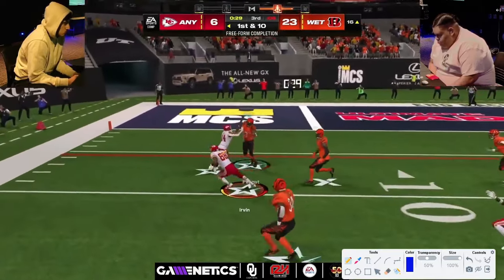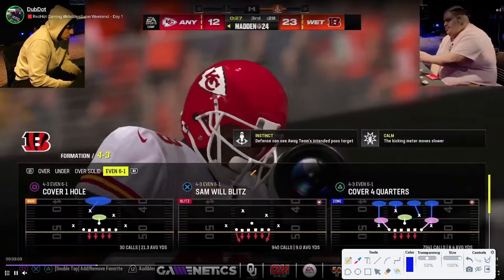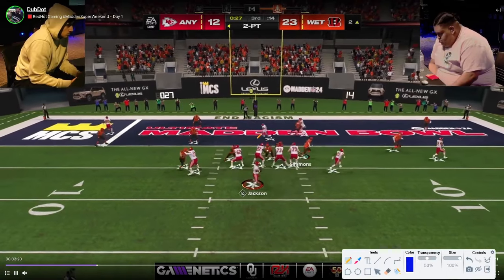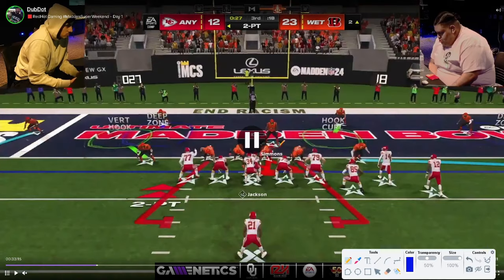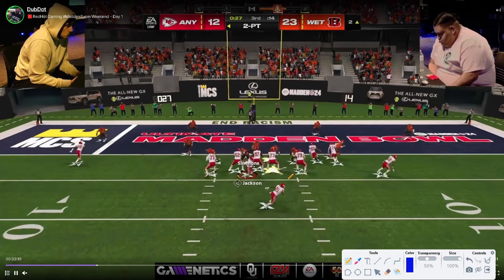A good trip screen — kind of an obvious play call there, and there you go. Showtime's got to get a stop; he's going to go for two here. This is a really big two-point conversion — he kind of has to get this to stay in the game. He missed the two-point earlier so he kind of needs this conversion. Interesting that he goes for two.